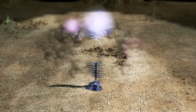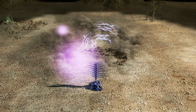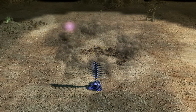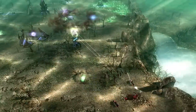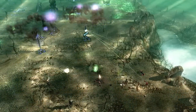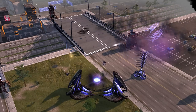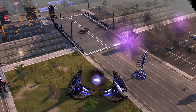The Scrin's most powerful defensive structure was the Storm Column. This tall column with swaying arms would generate a controlled ion storm in the air above it. The radius of this storm would be wider than the column itself. Any enemy units that found themselves within an ion storm would either be destroyed or significantly damaged by the bolts of lightning it generated. In addition, the ion storm could disrupt the guidance system of missiles, sometimes causing them to veer off and miss their intended target.